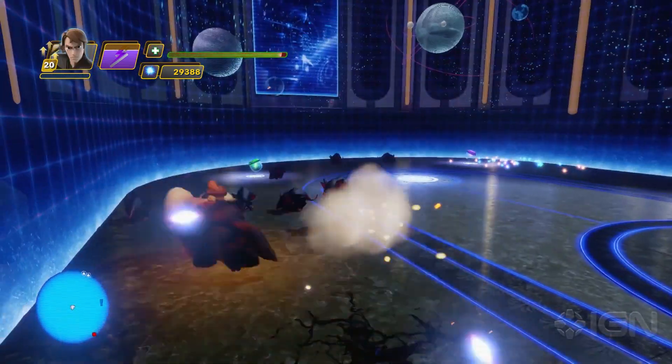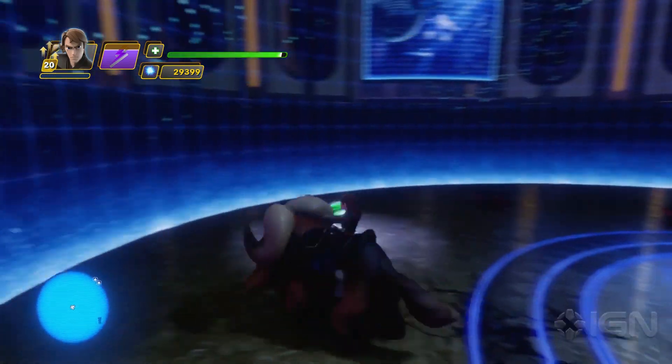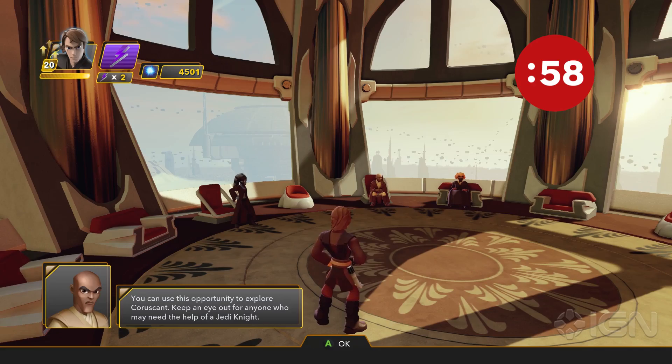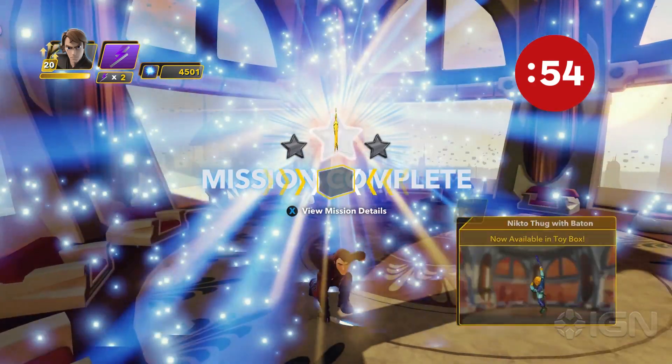The Jedi Temple Arena is a great place to practice combat, and this 60-second strategy will show you everything you need to know to get started and make the most of your time there. The arena is found in the Jedi Temple in Coruscant and becomes available after completing the Bane's Break main story mission.